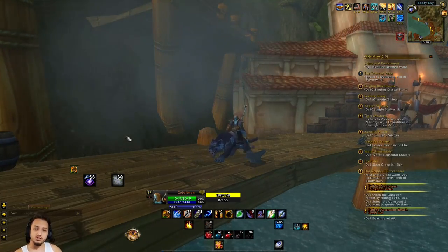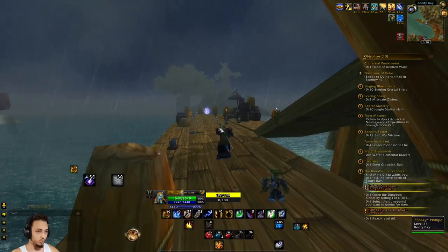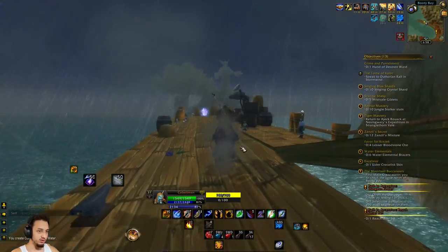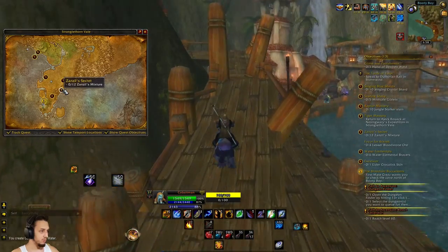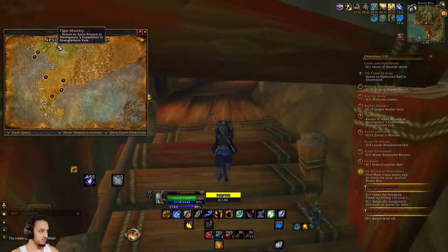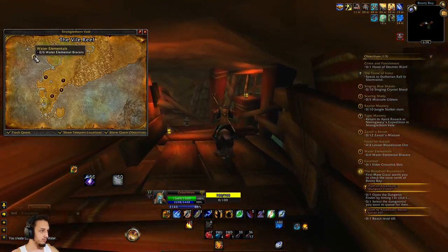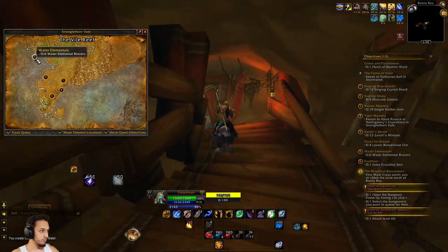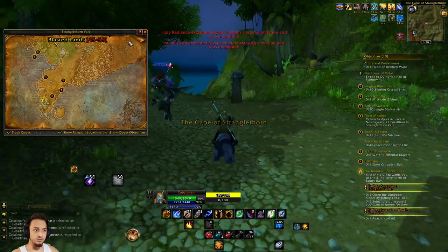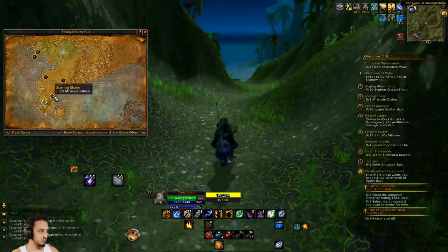Hey, what's up guys, welcome back to Project Ascension. Today we're going to be finishing up some Stranglethorn quests. We have something to turn in right here with the Blood Sail Buccaneers - we have some giblets, a troll quest that looks pretty good, some crystals and other things. We also have the tiger master to turn in up top. There's some skin and bracers, and we still have our swim speed bonus, so that's good.